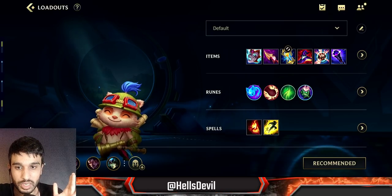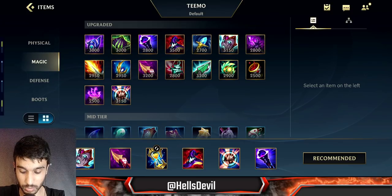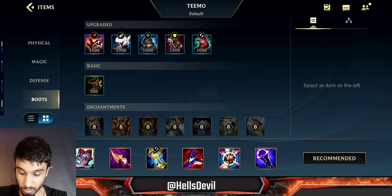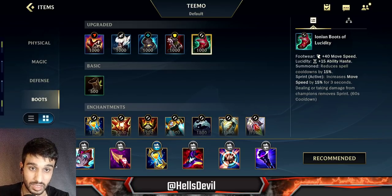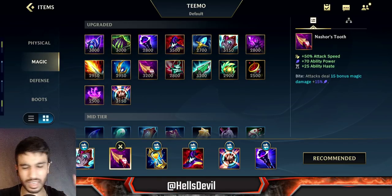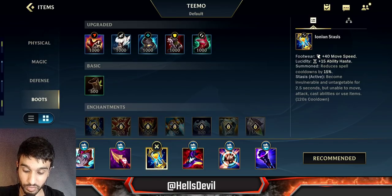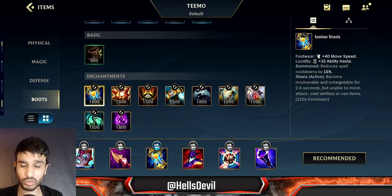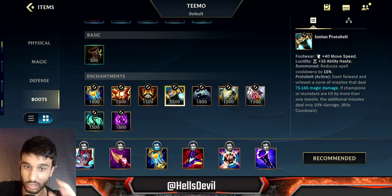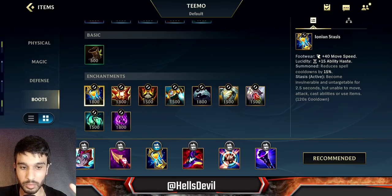The build is very easy. There are timestamps in the description to skip to gameplay. You always start with Haunting Guise, then build Liandry's. For boots, you can take Ionian Boots of Lucidity immediately if you want cooldown reduction, but I recommend going for Nashor's Tooth first because it also gives you 25 ability haste and the damage is insane. Your second item is always Nashor's Tooth. After Ionian Boots, go for Stasis enchant — recommended in 80% of games — or Protobelt if you want to catch and one-shot squishes.